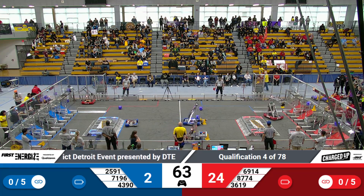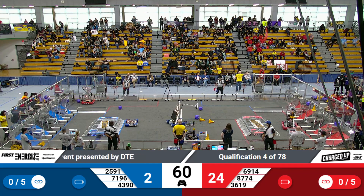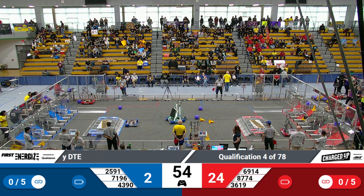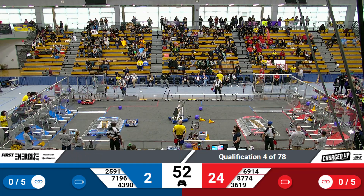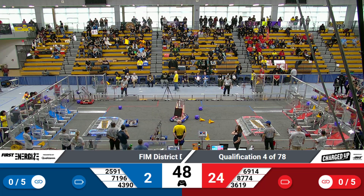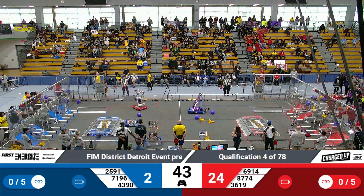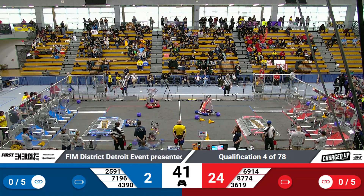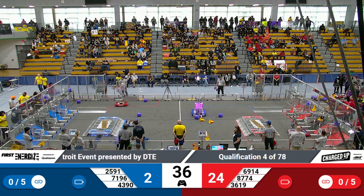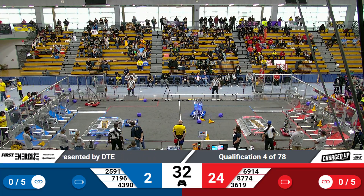Team 69-14 lines up to pick up another cube. That cube falls just short of their intake, so they line up to pick up another one. Team 71-96 in the middle of the field, making their way to line up with the cone to knock it back over to the center. Team 43-90 pretty close to the FTAs, lining up with their cube to push it forward into the community and score in the bottom rack.